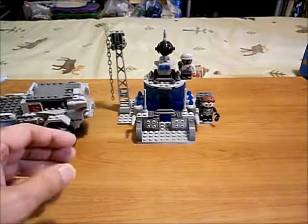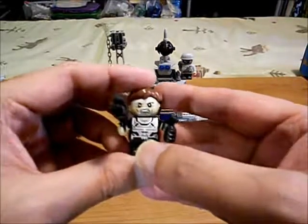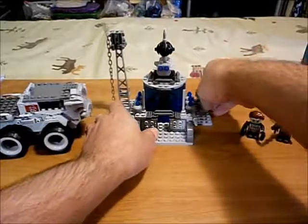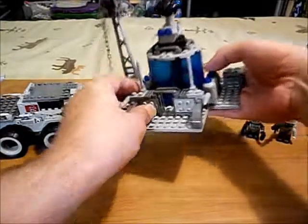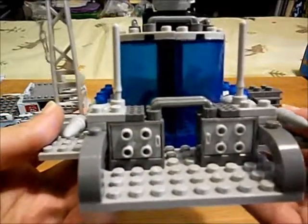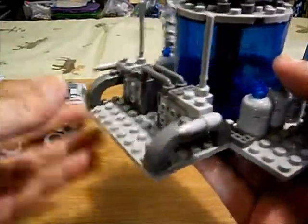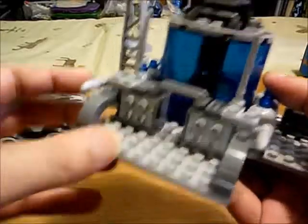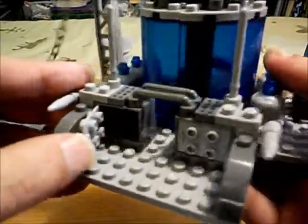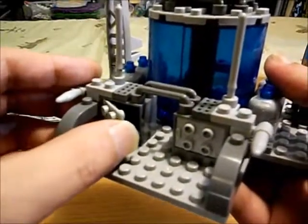They've taken over this little base here, and we've got our bad guys. We'll have a closer look at all these minifigures in a moment. We've got some containers up front, and it looks like some missiles on the side there that they could launch, and some antennas. It's got studs on both sides, so you could attach something in there and hide it away.